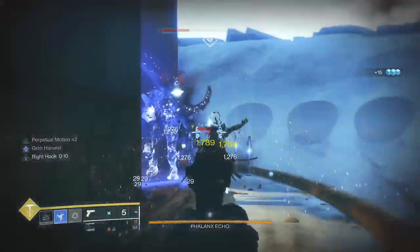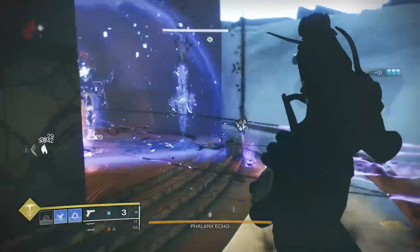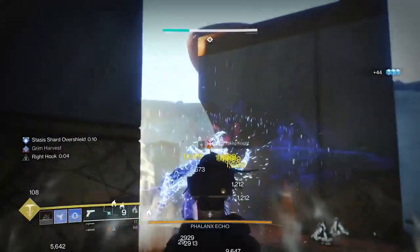We also have the Duskfield Grenade, so when targets get trapped inside it they get slowed and will freeze over time. Enemies affected by this grenade also create stasis shards, which is great for that loop that makes the shards and feeds our abilities. At 100 discipline these grenades come back in 24 seconds — stupidly high uptime — keeping those melees rolling.